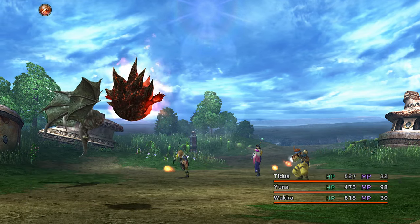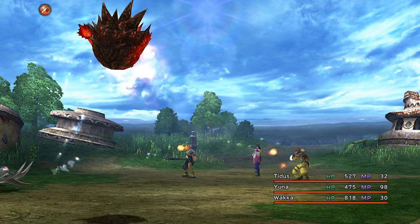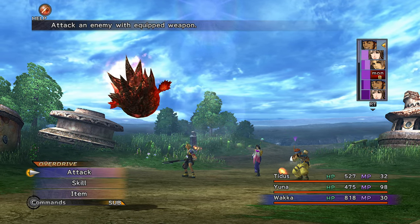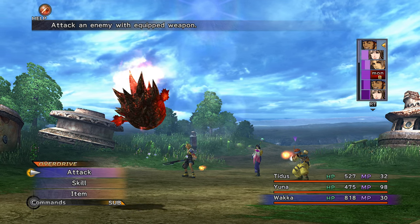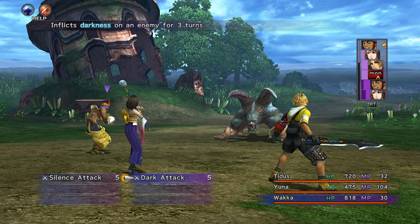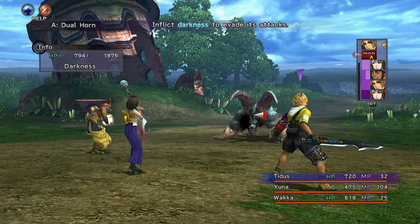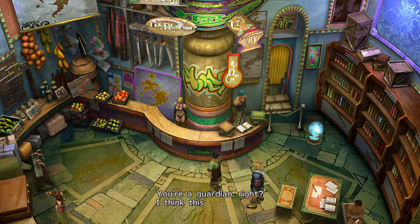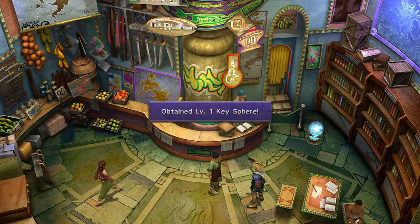For your battles, Yuna should be using Null Magic. Know that Null Blaze protects against bombs. If a bomb explodes, you'll get 0 experience. For Dual Horns, hit him with Darkness and Slow. You will get another level 1 key sphere at the end.